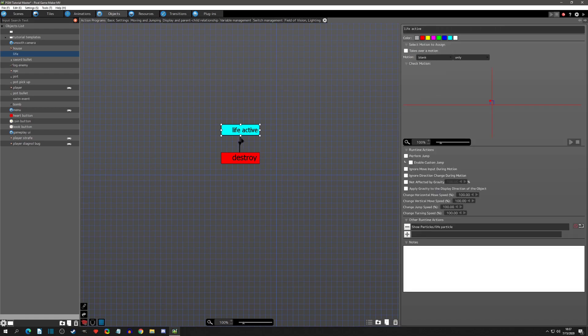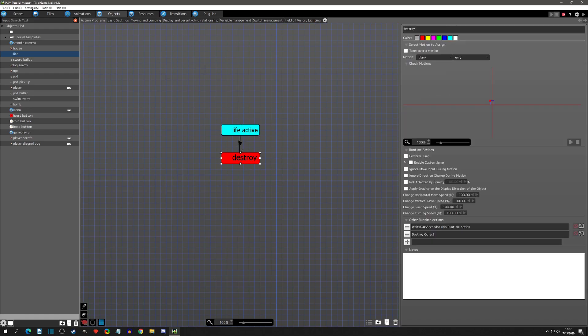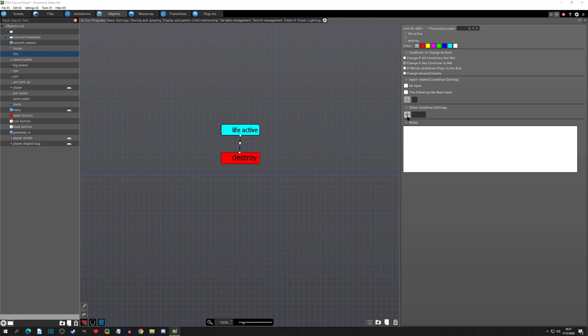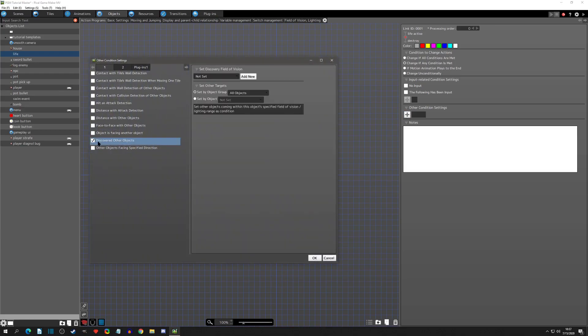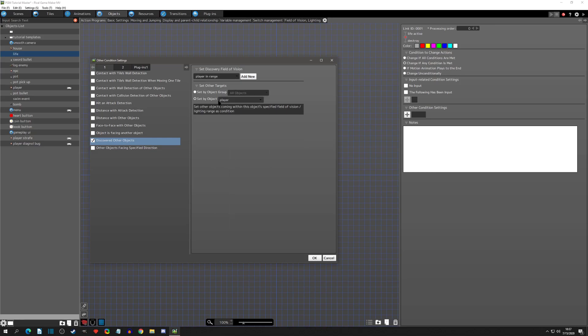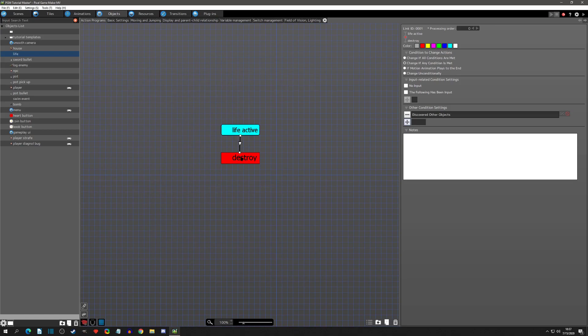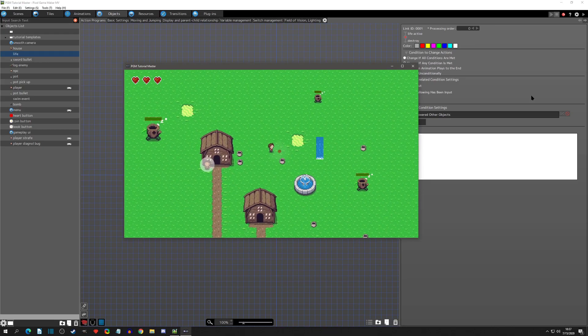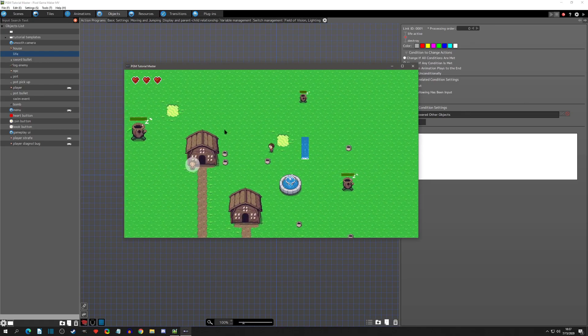Now in the check where we pick up the life and it destroys itself, we're going to remove that collision detection because that is not the right way. We're going to add another link - 'Discovered Other Object'. So this is the Fill Division check 'Discovered Other Object'. We're going to select the Fill Division we want and say what object it's looking for - that's the player. When the player object comes into the 'player in range' Fill Division, this condition is going to be true and it's going to go to destroy.